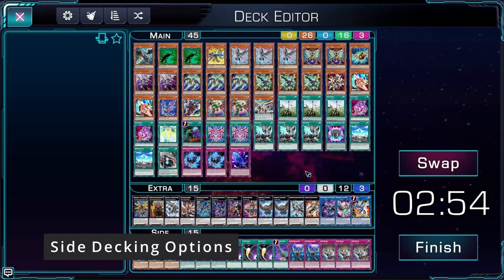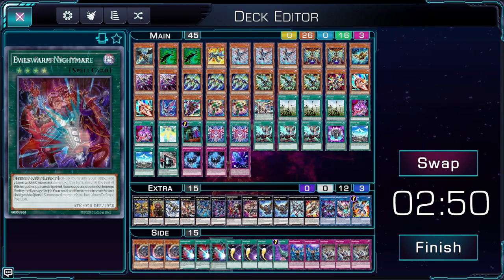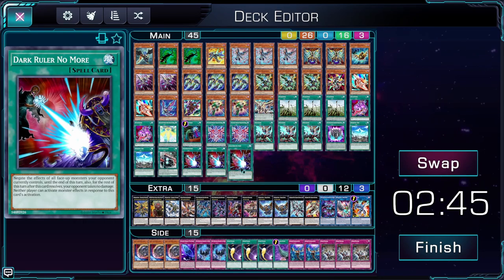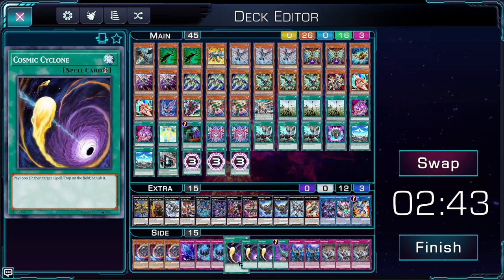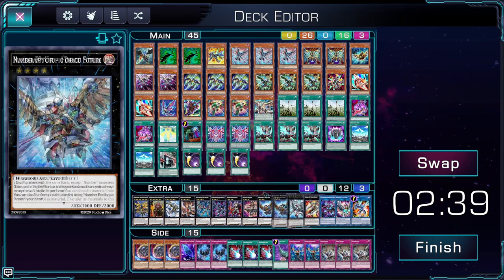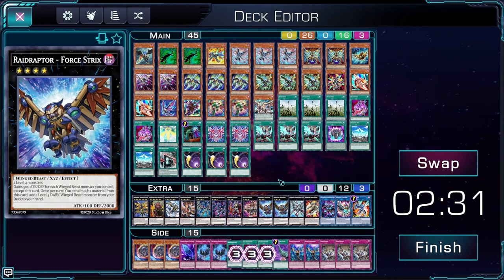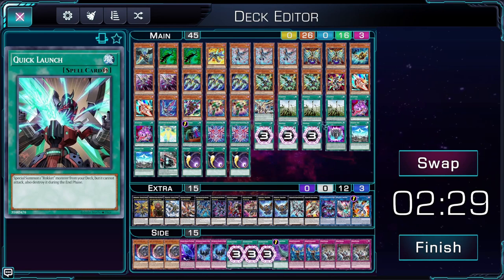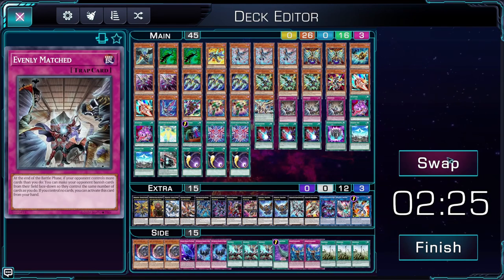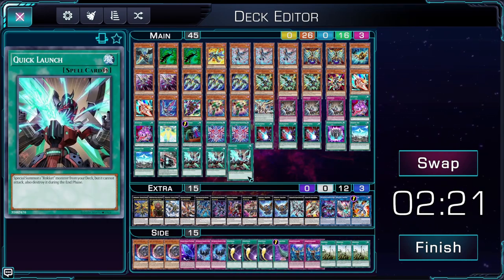When siding in YGO Omega, you can do it in two separate ways. You can either drag and drop your cards into the main deck, replacing the card you wish, or you can right-click to select multiple cards at once and then click swap. Once you click swap, it'll automatically switch your cards between the main deck and side deck, so you can keep track of which cards you're selecting and make any last-minute decisions rather than dragging and dropping multiple cards only to change your mind later.